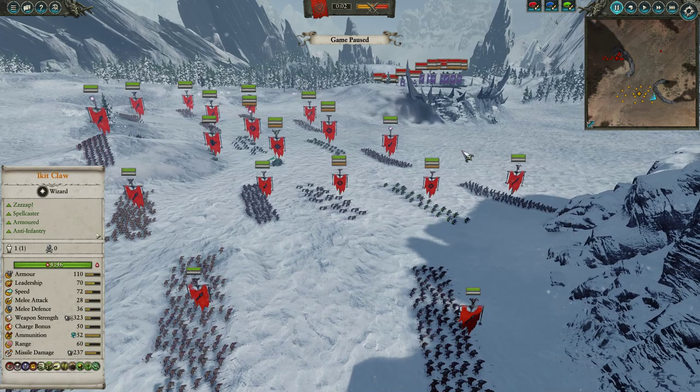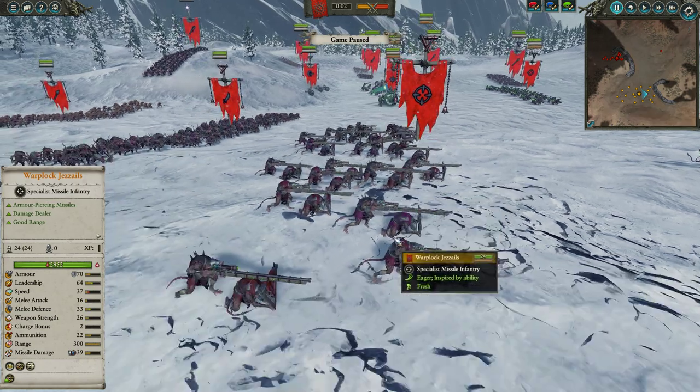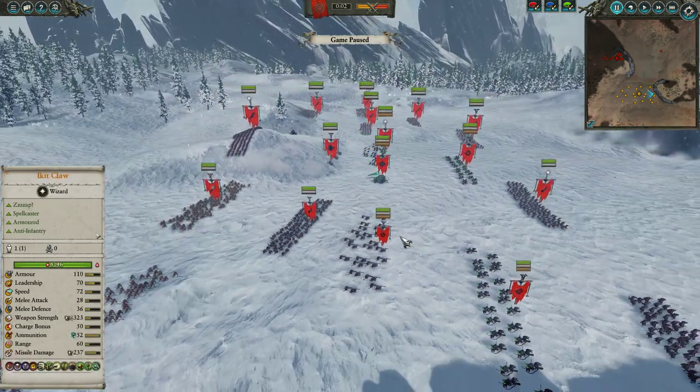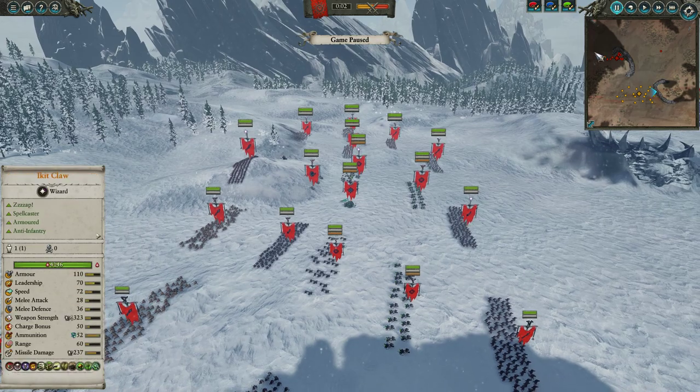So this first match is Death Pass, Skaven against Dark Elves. I decided to bring a more conventional Skaven build with Gizmos and Rattling Guns. I really wanted to give a shot to those gunnery teams that we didn't get to test when I was doing the stream, because my opponent's going to pick Skaven.